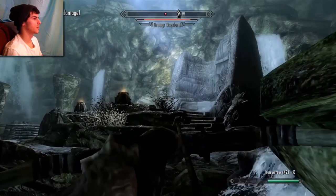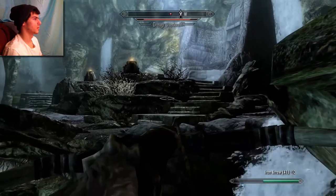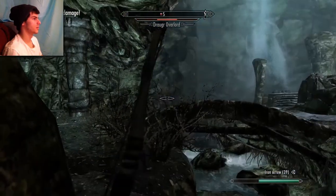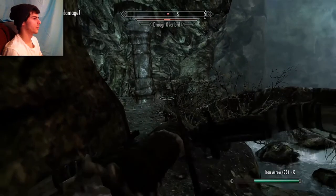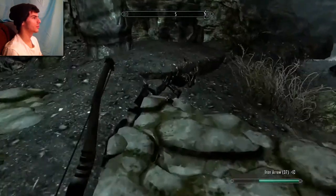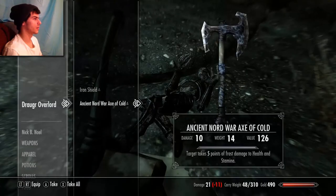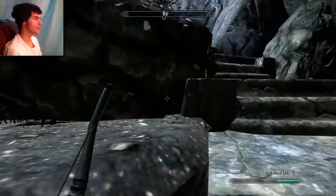Nice head - catch up. Nice, another one. A third one. It's an overlord - pretty easy. Boom, we killed you. You suck. Dragonstone, I need that. Gold, Iron Arrow, wax of coal. That was pretty easy, actually.